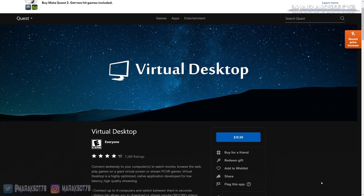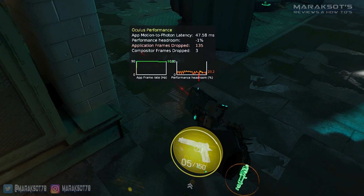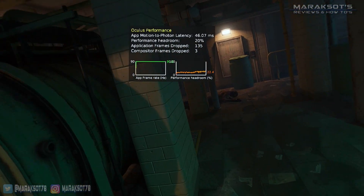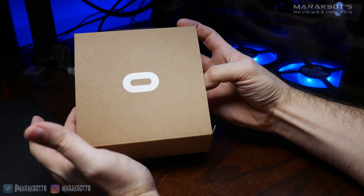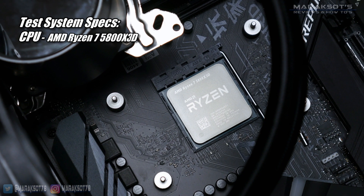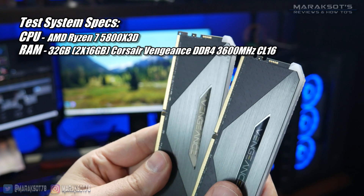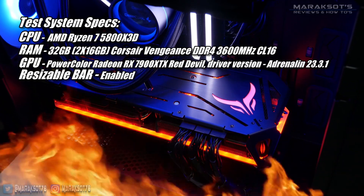The downside is you do have to purchase Virtual Desktop to enjoy this. For my reviews, I prefer being able to see the performance graphs provided with the Oculus debug tool. And since the graphics still looked good using H.264, I did all my testing using Oculus Link on my Ryzen 7 5800 X3D test PC, with 32GB of DDR4 3600 MHz CL16 RAM, and our GPU is the PowerColor RX 7900 XTX Red Devil.